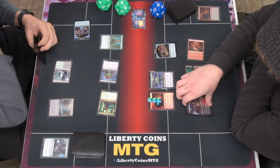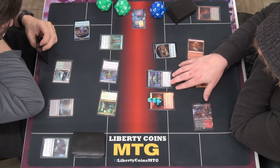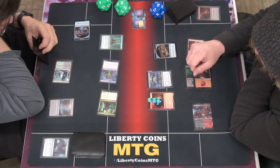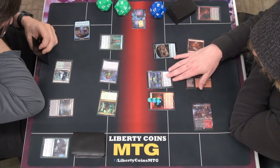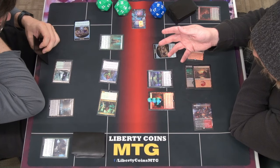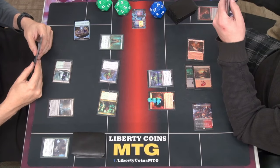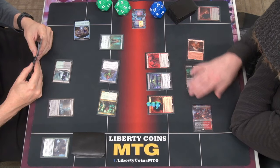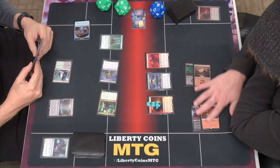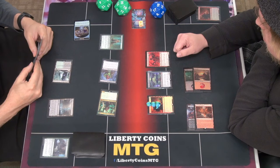Blade — what's that do? It's a 3/1 menace. Reconfigure for 2 black and 2. The equipped creature becomes a 5/5 demon with menace, in addition to its other types. I'm gonna sack this treasure and put out a Razorkin Needlehead. And then I will pass my turn.